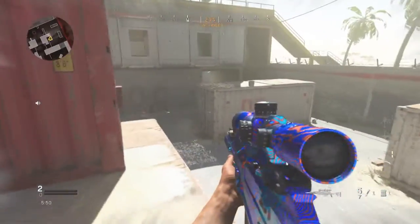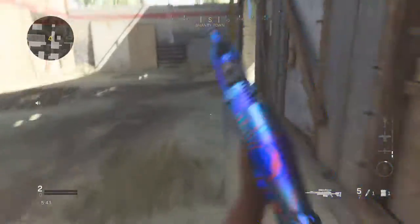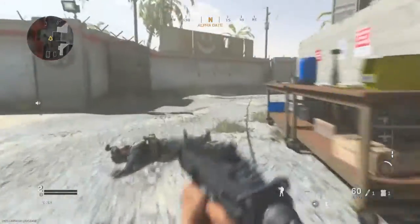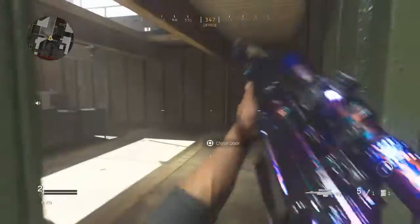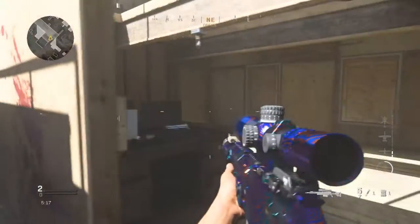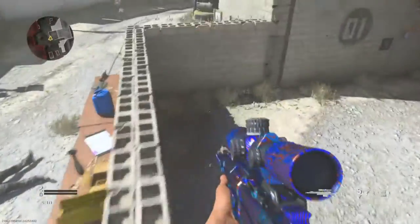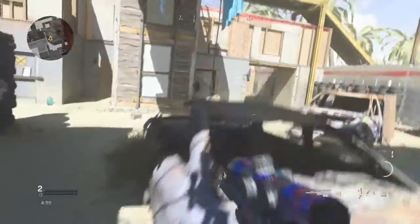Now let's get to straight-up kills: crouched kills, hip fire kills, kills with all attachments, kills with no attachments. The tip and trick is just play Shipment and farm it as much as you can. It's the easiest way to get kills because it's such a small map — just farm, farm, farm.